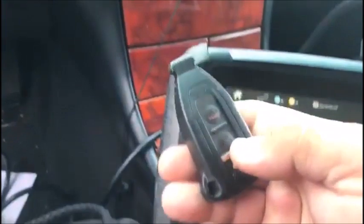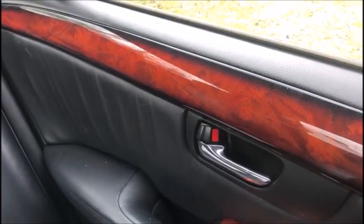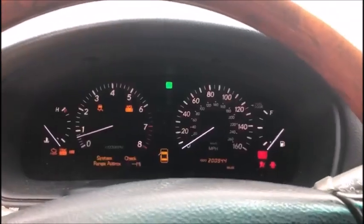Now this was a used remote, so let's see if it works. Oh yeah, that door lock doesn't work where you really need it to. A little addendum here — it took a second for the prox to pick it up. Here it is in my lap. Like I said, this is a used one. See, there's no key in there, and it did pick it up.